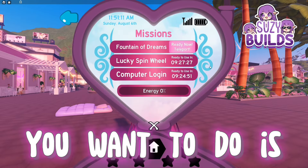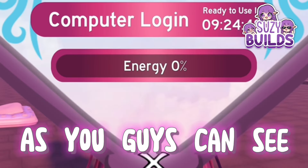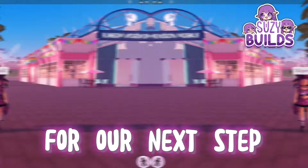The first thing you want to do is check your Royal High phone for your XP level. As you guys can see, I need to sleep and get some XP. Wow, this was quick — we already leveled up!